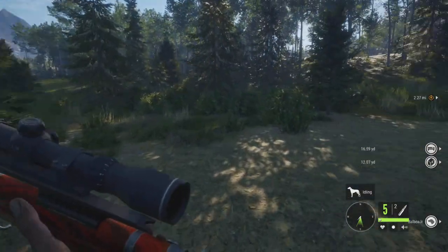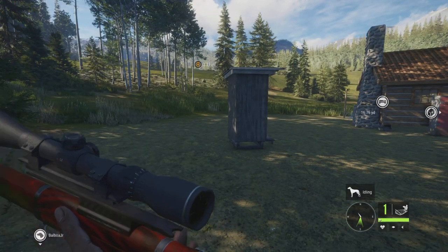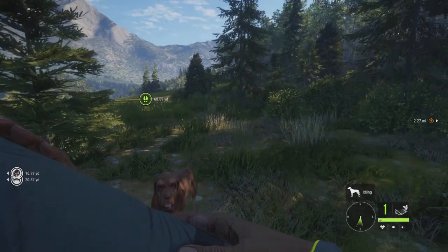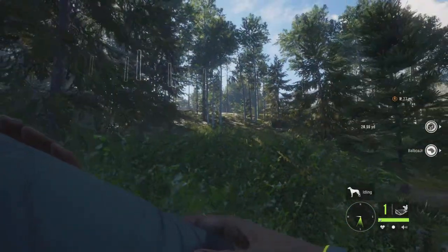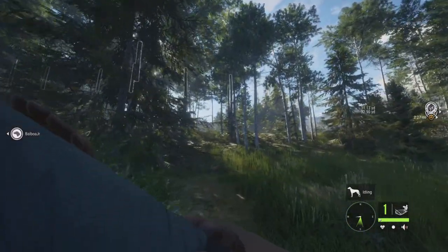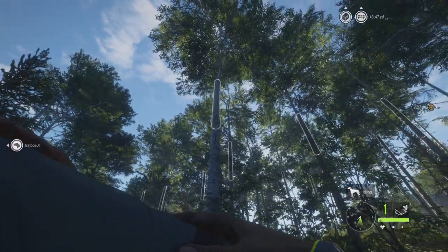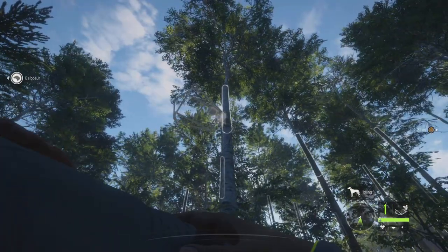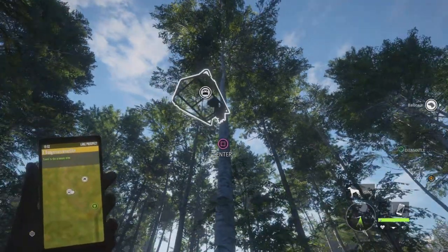First let me show you how to do the invisibility glitch. You have to have a DLC for this — it's the tree stand DLC. If you want to spend like $5 you can buy this and do the glitch, and you get a tree stand which is actually really useful. So you grab one of these, walk up to a tree that's highlighted, look at the tree, and whenever the tree stand thing appears, you tap R2 or the place button. Then once you have it up there, you click enter.